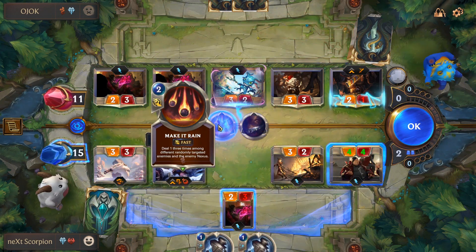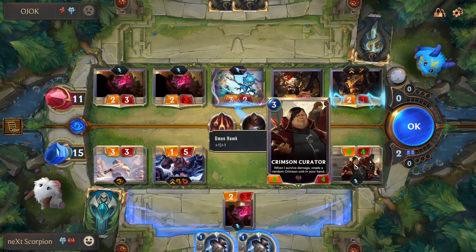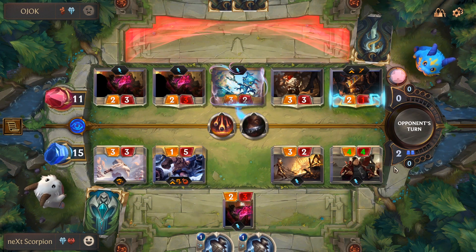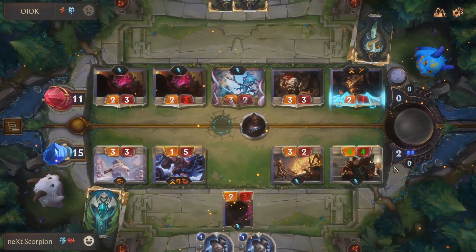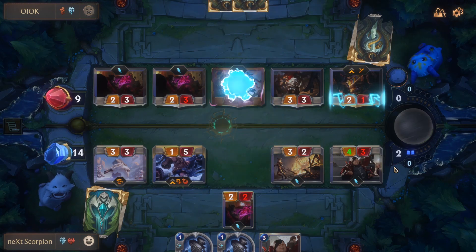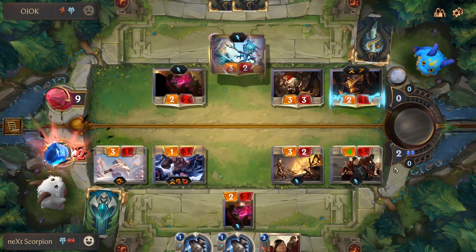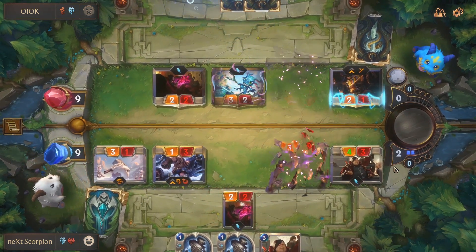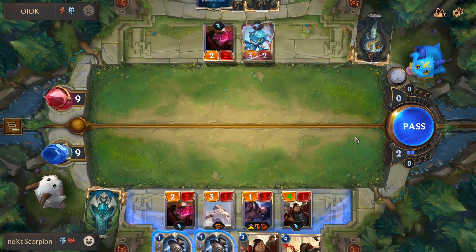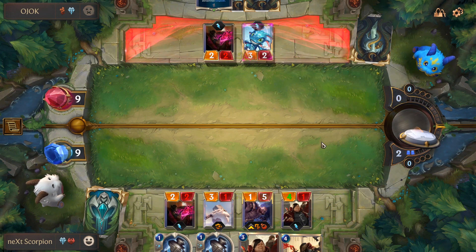But now he's forced to make it rain. I'm gonna take two damage from my Crimson Disciple — he's gonna give me another card here. It's okay I guess. I don't know, it's pretty dangerous. We kind of have to kill him this turn.